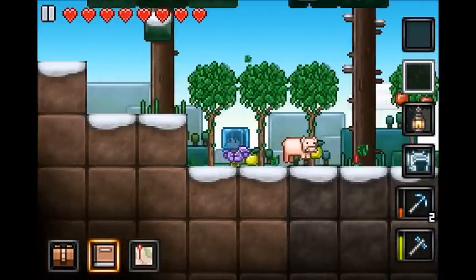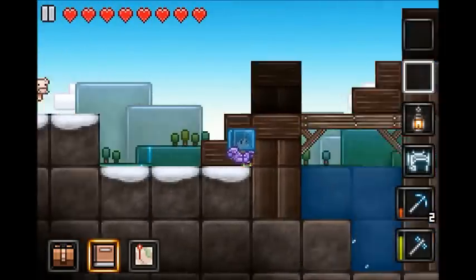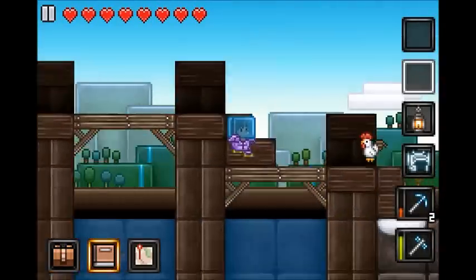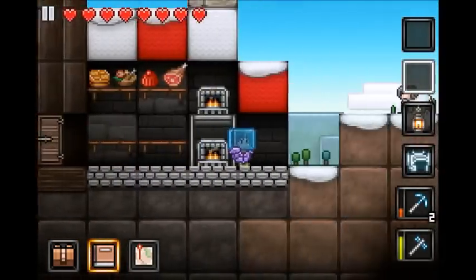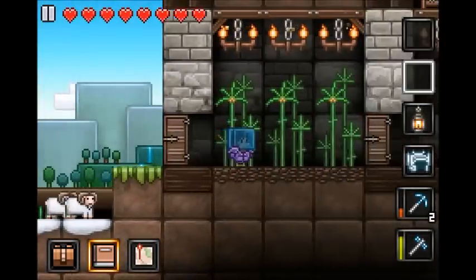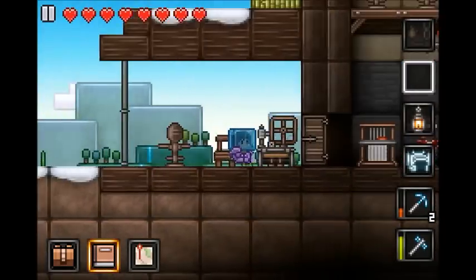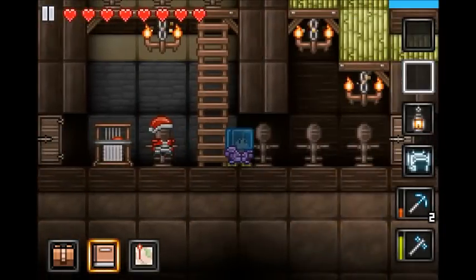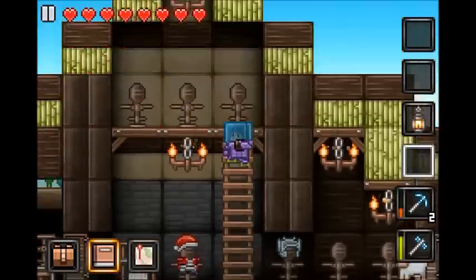Let's go plop this down and then that will be it for this episode. I did start writing down a list of blocks — I'm just gonna finish writing that down. There we go! The hat actually looks kind of cool; it looks like it's got elf ears or something.